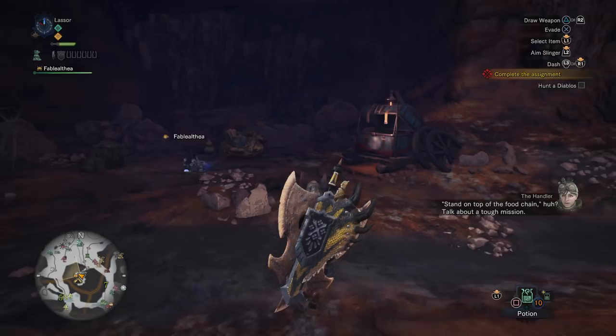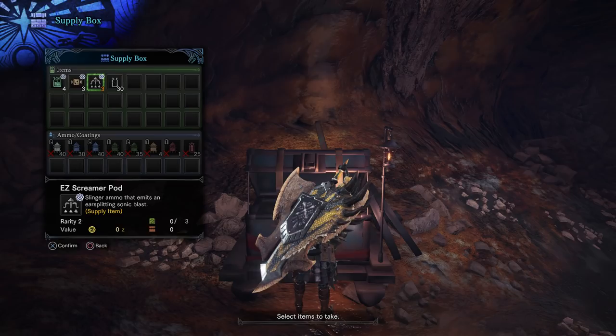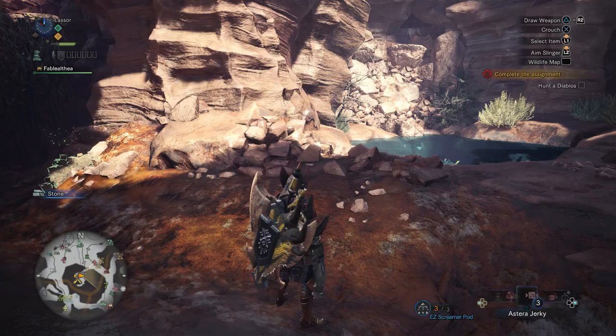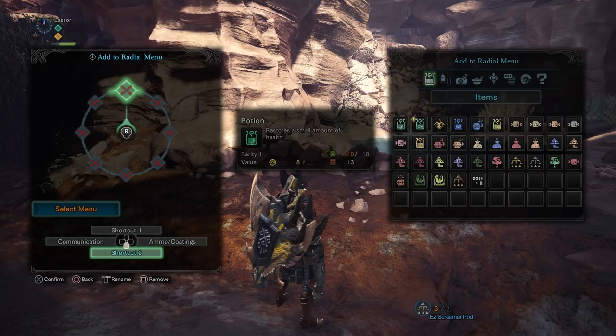Stand on top of the food chain? Talk about a tough mission. I almost forgot about the screamer pods — we need these. Easy ration, first aid mat, we'll take those. Let's slot those screamer pods now. I don't have my vitality mantle on my radial menu. I thought I saved this — it didn't save all that work I did.